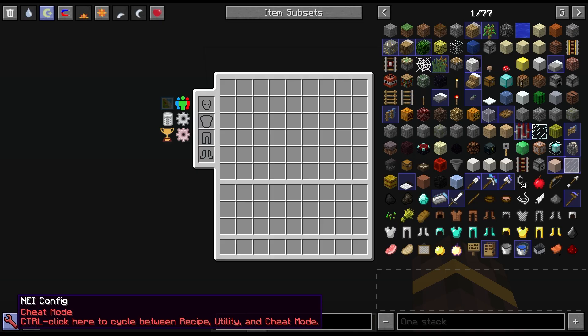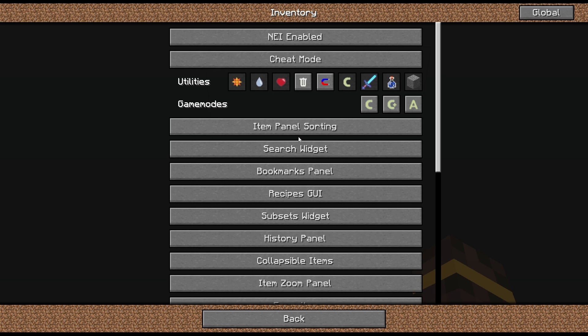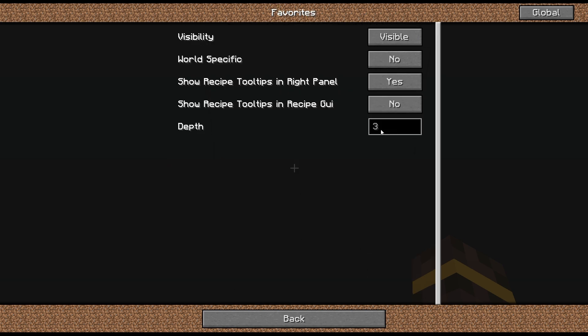Now you can relaunch your game. In-game, click on the NEI wrench in the bottom left, hit inventory, and scroll down to where it says favorites. You're going to change the depth number — it's set to 3 by default, meaning the crafting chain will only execute three steps deep. You want to change this to a higher number so your auto-crafting can handle more complex recipes such as multi-block controllers or circuits. I've tested between 10 and 15; 15 seems like a good number where nothing goes wrong. This is mainly useful in the early game, so 15 is about right.